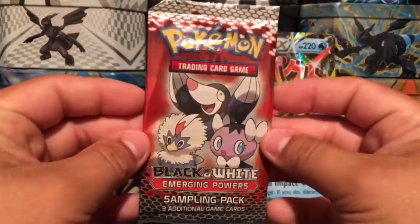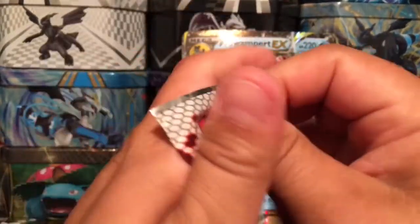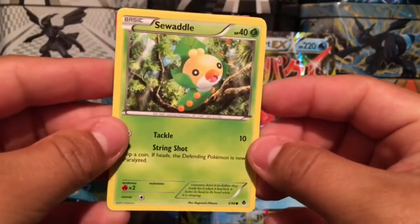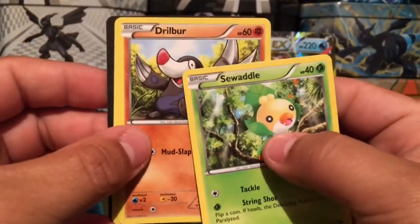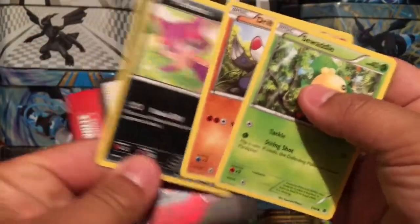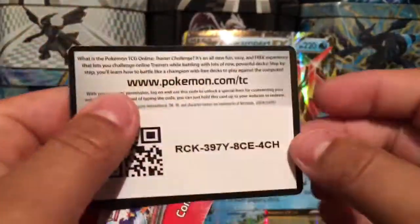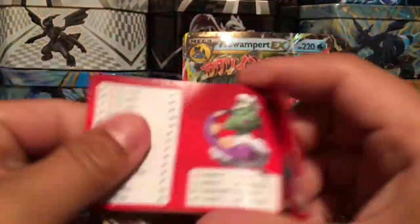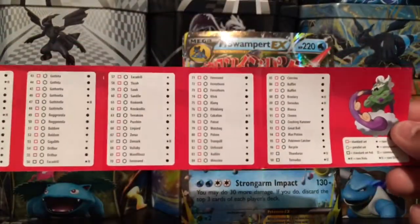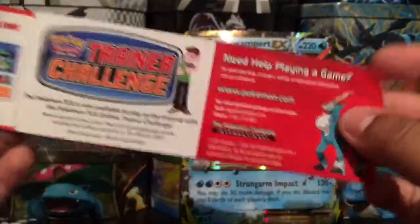And these are the Emerging Powers sampling pack. Our three cards are a Swadloon, a Drilbur, and a Beartic. Very nice! There's a code card for you guys — I don't know if this will be for a full booster pack or just another sampling pack. And there's a list of all the cards coming in this series.